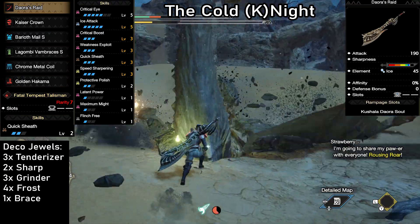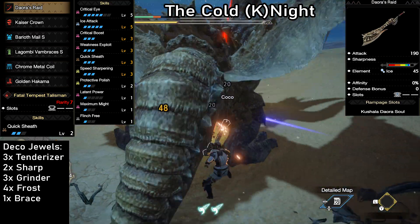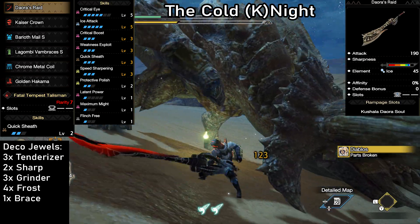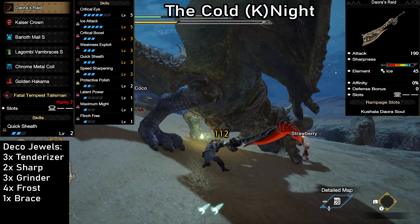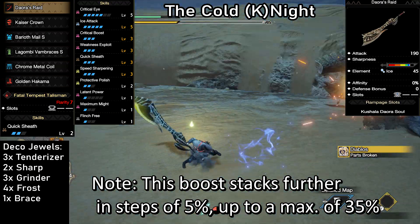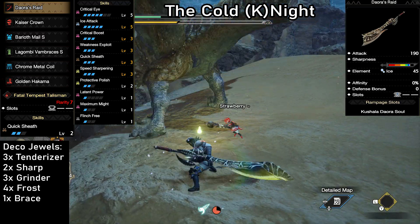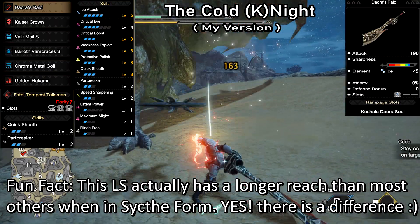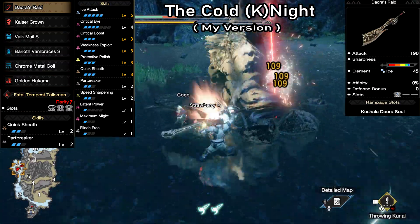The Cold Knight. Elemental Longswords used to get wildly outdamaged by the raw options we have, but for a while now we've had quite a few that can hold their own or even outdamage raw Longswords in specific cases. The one we're using here is the Daora's Raid: 190 Attack, a huge 45 Ice, natural White Sharpness, and a free level 1 slot. When we factor in the Daora Soul Rampage boost, as soon as we strike an enemy it gives us a 25% bonus to our affinity, making it super easy to hit 100% crit chance on weak spots. We're stacking Ice Attack up to level 5 to get as much power out of it as possible. This build can do serious damage to monsters like Rajang or the Diablos family who are weak to ice. My version allows me to have Protective Polish Level 3 instead of Level 2, but in exchange I'm losing one level of Speed Sharpening. Leave your own favorite Elemental Longswords in the comments below to help those looking for ideas.